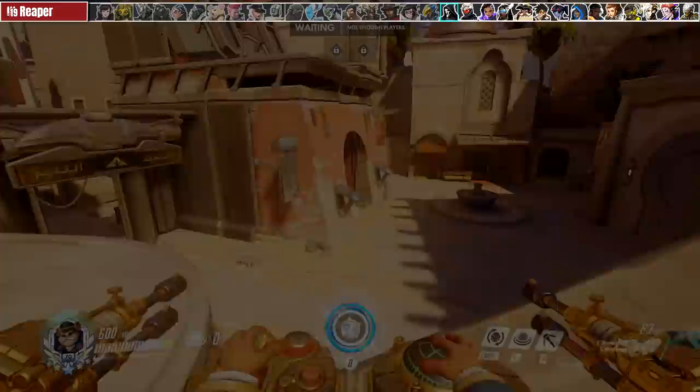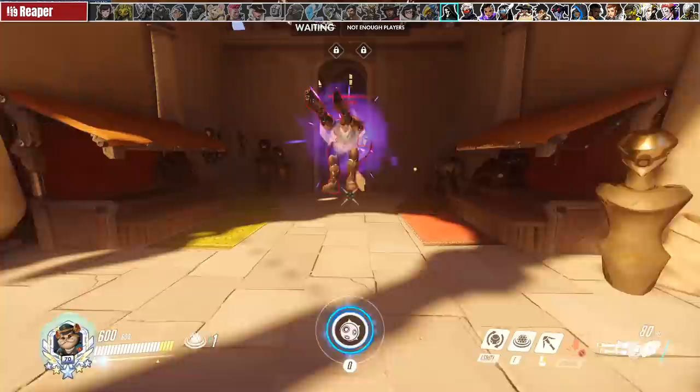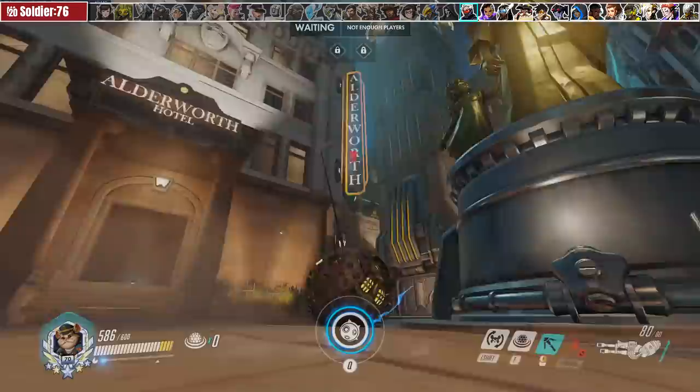Reaper is sorta kinda not your problem. You can poke him out from a distance but if he gets too close he's just gonna get a mega health pack off you. A lot of times it can be worth booping him away from your teammates so he doesn't two-tap someone, but for the most part don't actually try to fight him.